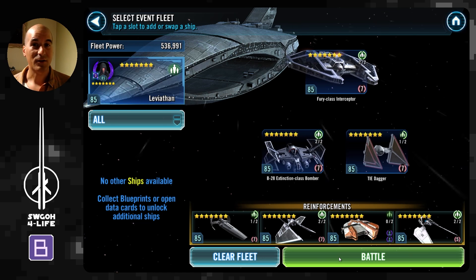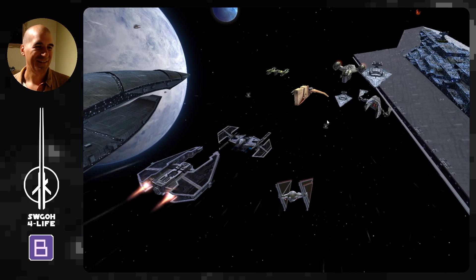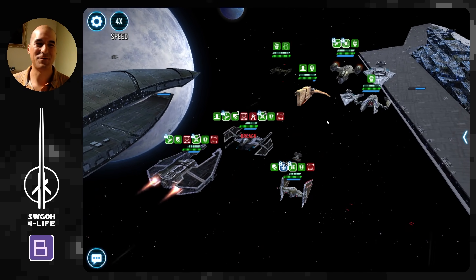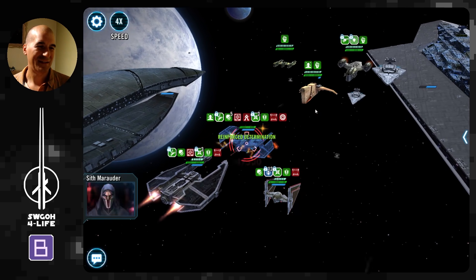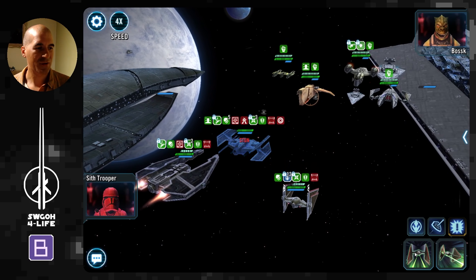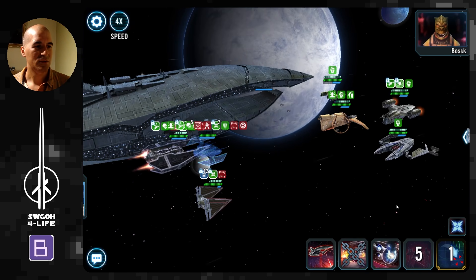Alright, let's hop in a battle and see how this one will go. Of course they're faster — Houndstooth is going first. Houndstooth is like the slowest ship in the game; I don't understand why they keep doing it. Anyway, let's focus on the solution not the problem.